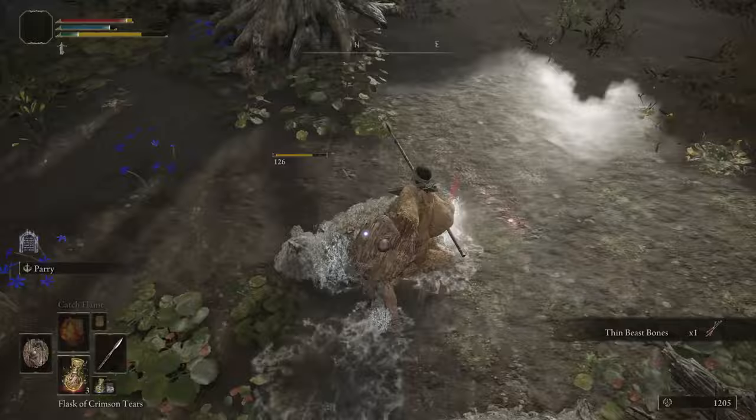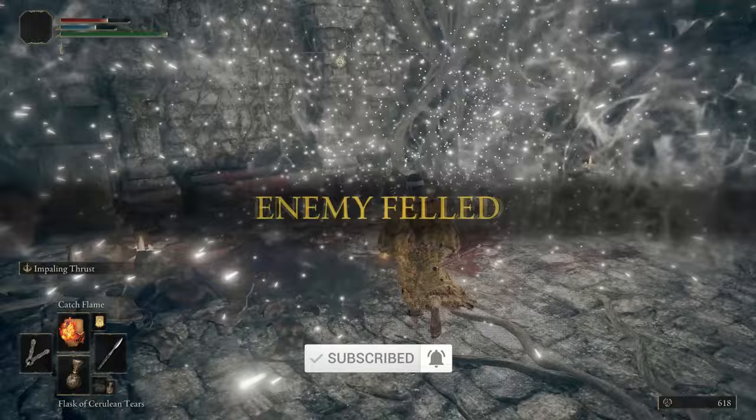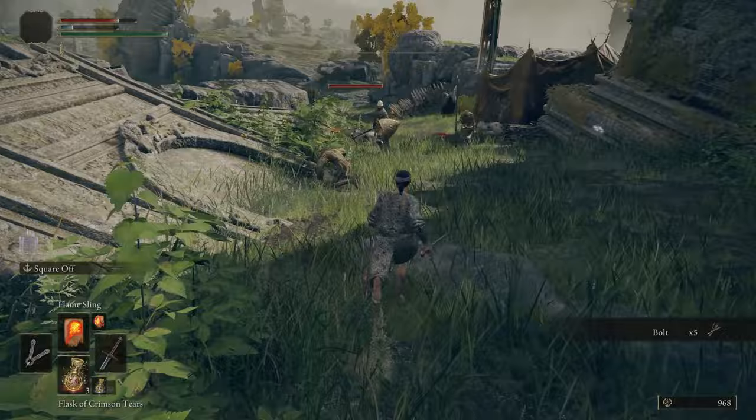For bosses and anything hard to kill, use the Catch Flame spell to melt them down quickly, but rely on Spirit Summons to take the aggro so you can stand behind them and spam the spell. Once you start getting better incantations, the main one you want is Flame Sling — like a Fireball spell with much better range than Catch Flame. Running both Catch Flame and Flame Sling gives you melee-range damage or ranged damage as needed.